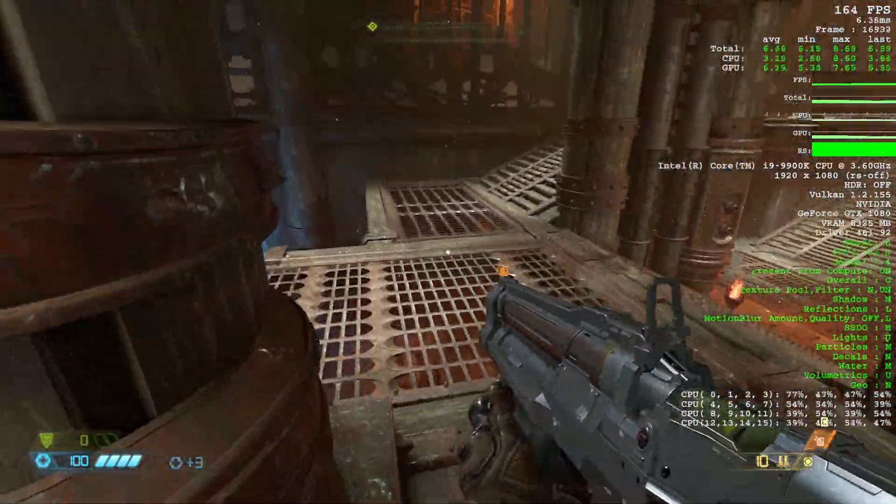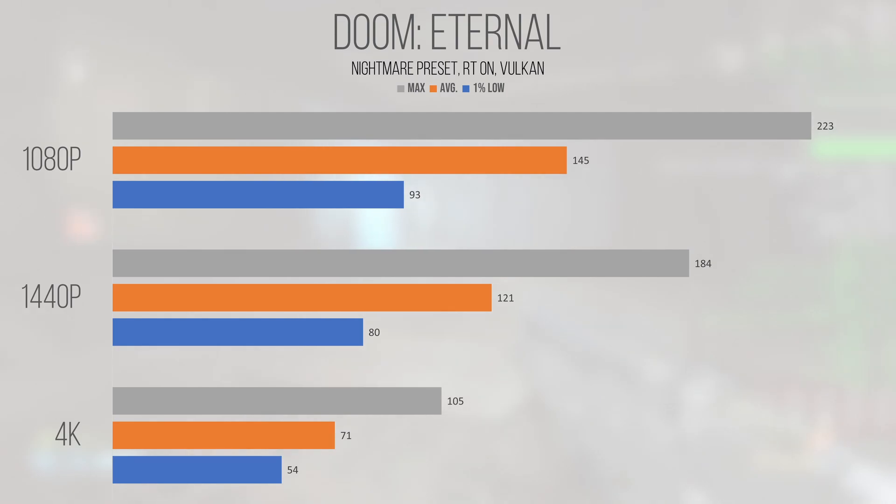Doom Eternal, an id Tech engine game on the Vulkan API, was one of the best performing games tested. At the Nightmare preset, the A770 crushed this game at all resolutions. 1080p delivered a smooth 145 FPS average and 93 FPS 1% low. 1440p was also impressive at 121 average and 80 FPS 1% low. 4K achieved an average and 1% low of 71 and 54 FPS — lower than 1440p by a decent margin, but keep in mind the significantly higher pixel count. Other Vulkan-based titles also perform incredibly well on Alchemist cards.